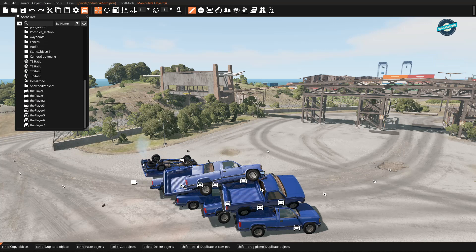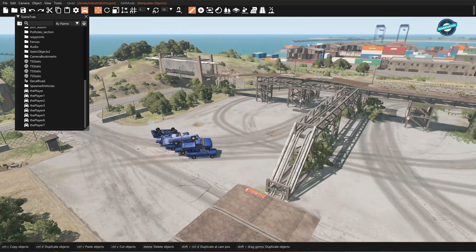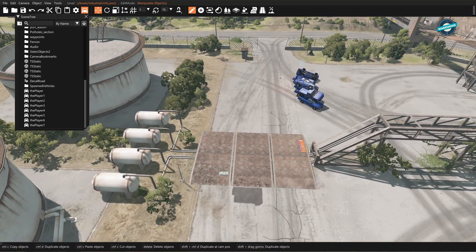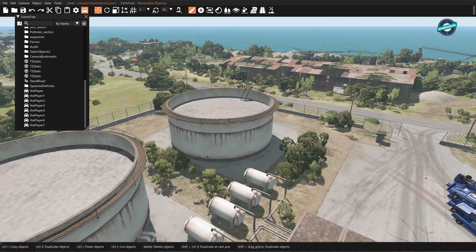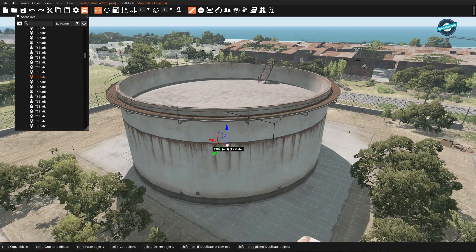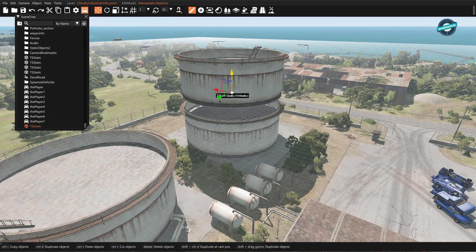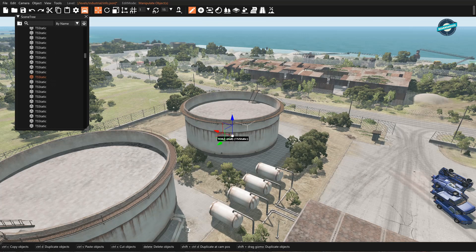Let's go back into the world editor. There's lots of stuff to learn — you've got cut, copy, paste, rotate, and scale. Let's see if we can mess with something already in here. If you wanted to make another one of these large objects, just hold Shift and pull the gizmo and there it is. Since it's highlighted, you can just hit the Delete key to delete it.